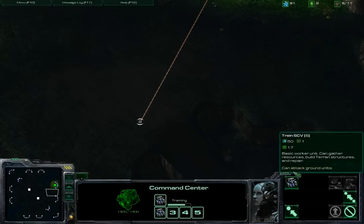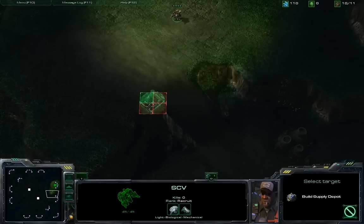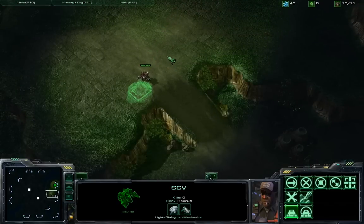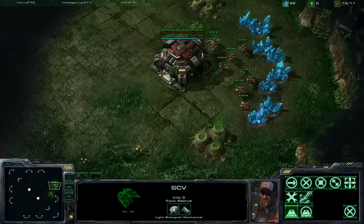The first step of that build order: once your supply reads 9 of 11, you want to queue your command center SCV to the front line. You'll be building a supply depot with this SCV. You want to keep him near the front line and hotkey him, because you'll be scouting with him later.